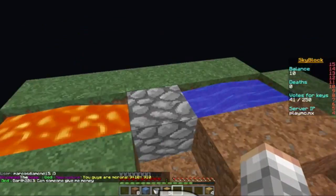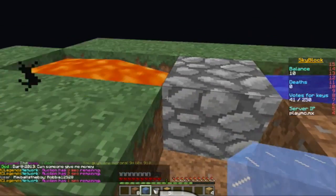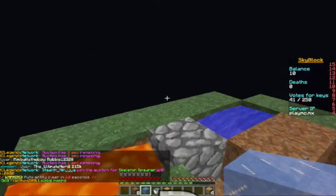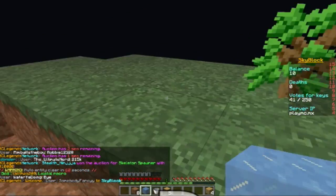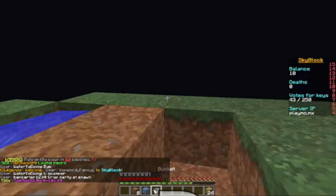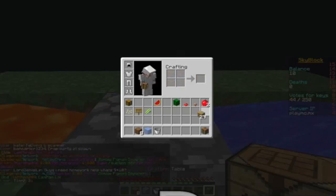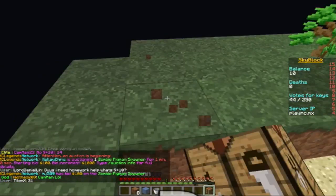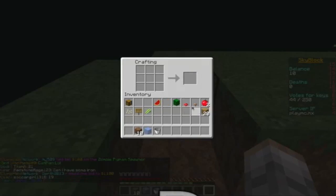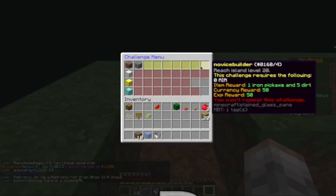There we go, right there — see? Cobblestone right there. This is called a cobblestone generator. Of course you can make better ones, but for the sake of the resources we have, we can't really make anything better than that. So let's start off by making a crafting table, and this episode we're just gonna get the basics down. Hopefully we'll complete a challenge — let's see.